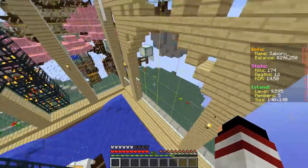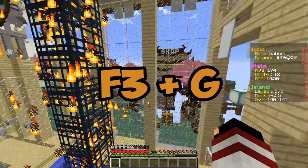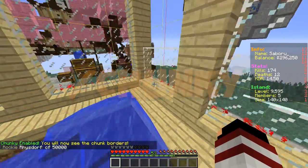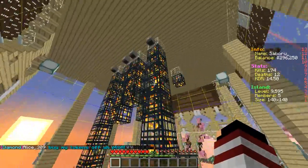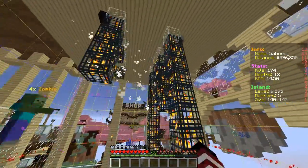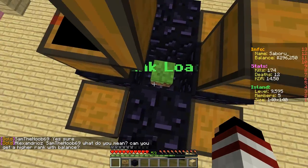To use the chunk loader, you must locate a chunk. You can do so by pressing F3 and G together, or with the command /chunky to see each specific chunk. A chunk loader can only load a single chunk, so make sure before you build your grinder that the spawners are within the certain chunk. Simply place it down within the chunk and it will proceed to load that chunk forever.